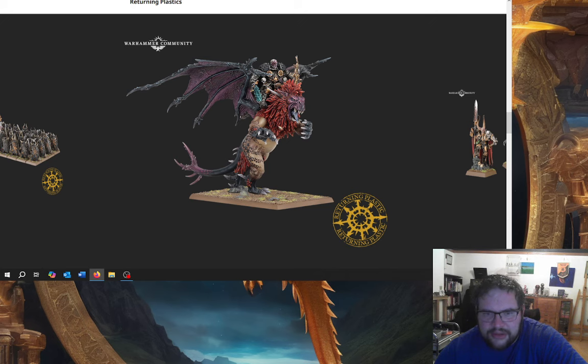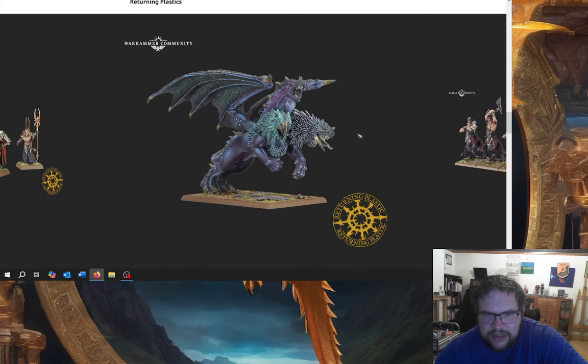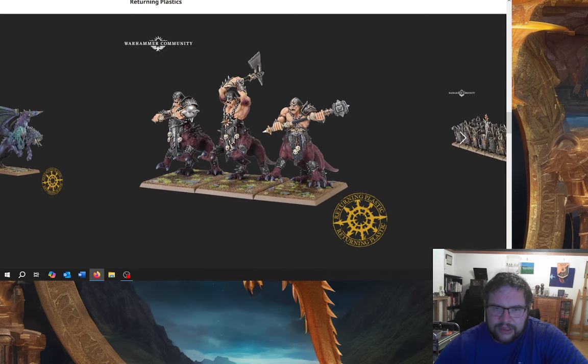So these are the returning plastics: Lord on Manticore, which already exists for Age of Sigmar, but the Lord and the Sorcerer Lord — got those. Chimera — I hate the model. It's a very good paint job by the way, but the model, personally, I think it's terrible.